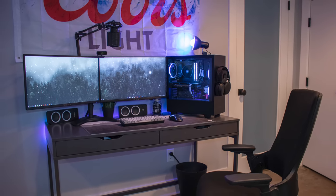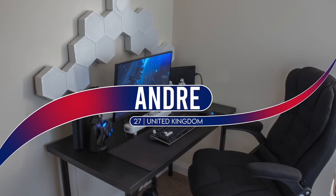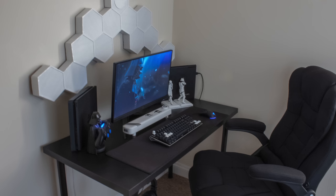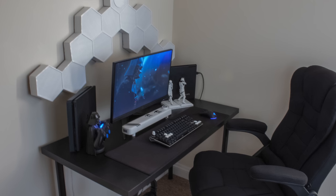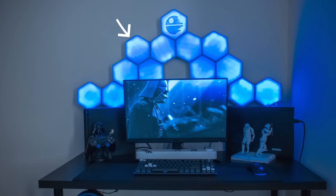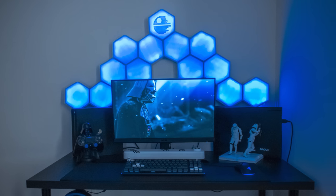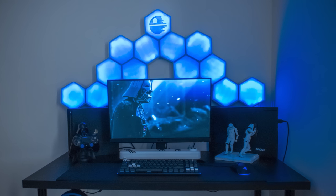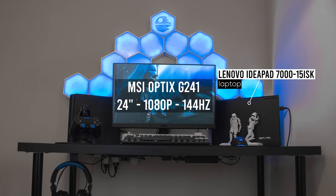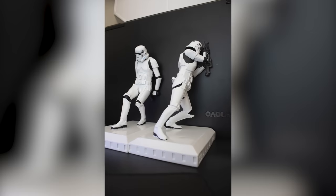Taking the word 'budget' quite literally, we have Andre's setup up next — an architect from the UK who built this as his very first setup, taking about six months to complete, used for gaming, working, and chilling. The first thing that caught my attention were those custom DIY hexagon panels that cost him only $25 to make. He ran a Govee RGB strip through them and it looks really cool all lit up. The setup is laptop-powered — a single 24-inch MSI monitor hooked up to his Lenovo IdeaPad laptop.